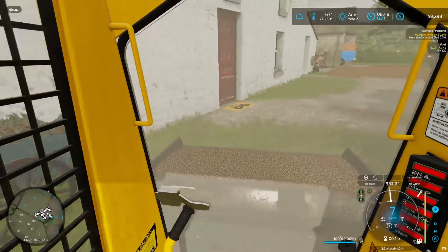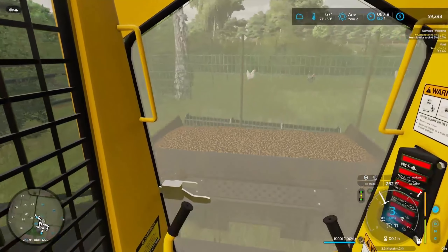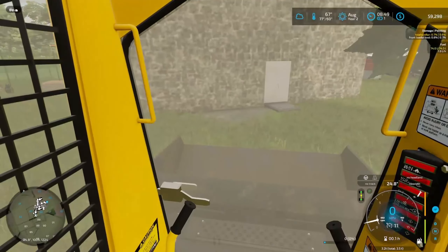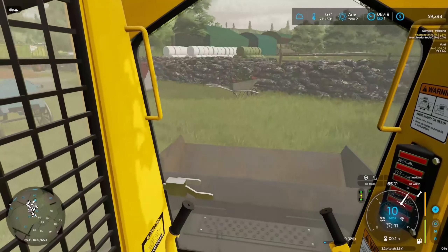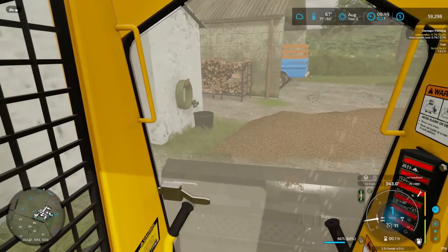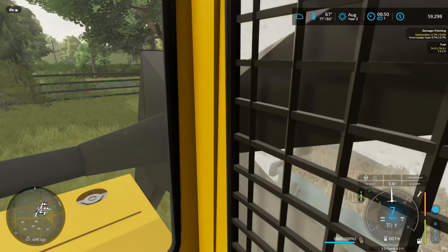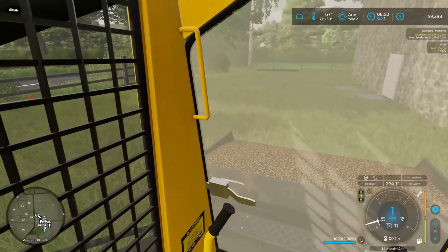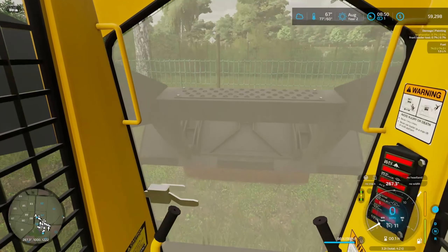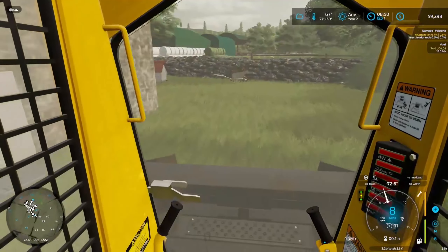I don't know why this guy put this fence back here — I think he just liked to make his life difficult. I really don't want to knock out that stone wall — if we knocked it out, this would be a lot easier to do. But yeah, I like that stone wall, it looks pretty. So we're just gonna tear up our grass a little bit — oh well, it happens — and get these chickens and ducks fed. I have a feeling somebody's gonna leave a comment saying, well, what about the ducks?